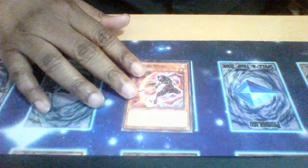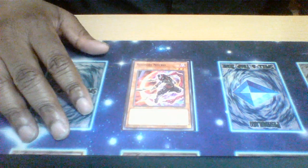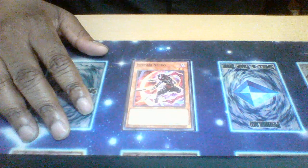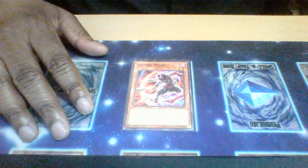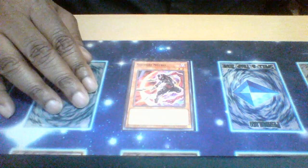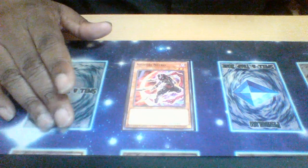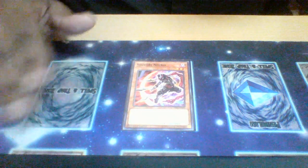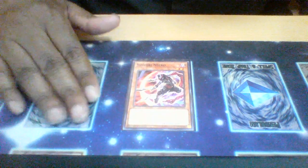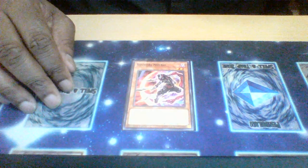Shinobi Negro — some interesting tech as well. When banished from the graveyard, it can special summon itself. Also, while it's on the field and you special summon one other zombie monster from your graveyard, you can draw one and discard. This can also trigger off your banish effects — you can use Jang-Chi to trigger this effect, banishing Shinobi Negro to special summon itself while special summoning Jang-Chi as well, for a level eight synchro option.